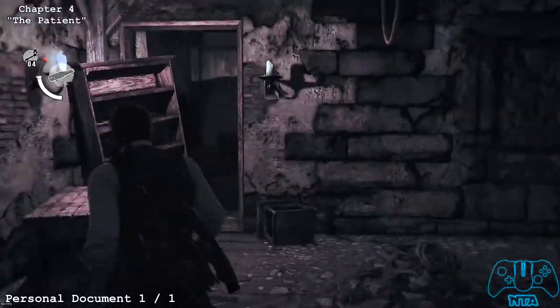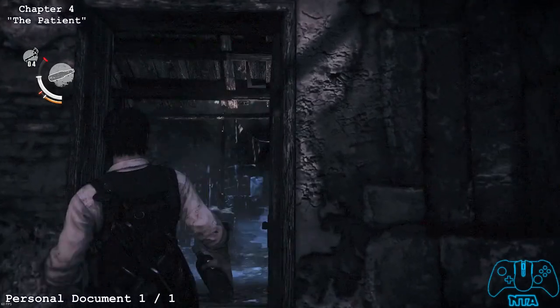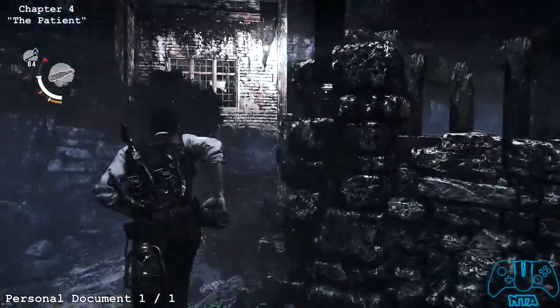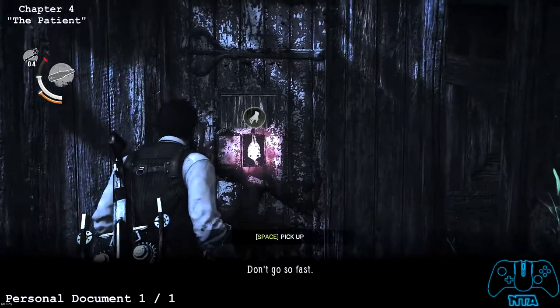Once you squeeze back through the gap and come through, you leave the house. And you should notice a shed that will have another personal document.